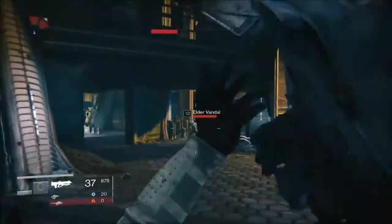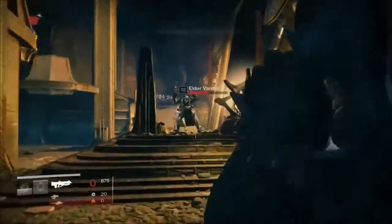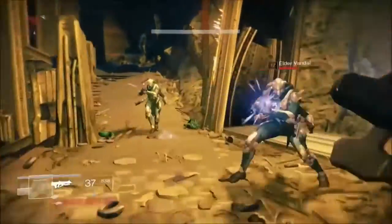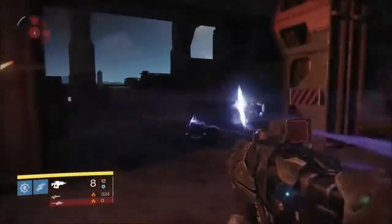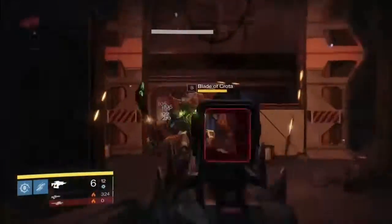To get this weapon you need to kill the Blade of Crota on Earth or Moon. When I got this weapon I was doing an Eris Morn bounty to defeat 3 Blades of Crota on the Moon, but most of you are not going to be so lucky, so I'm going to show you the fastest and easiest way to kill the Blade of Crota and obtain the Husk of the Pit.